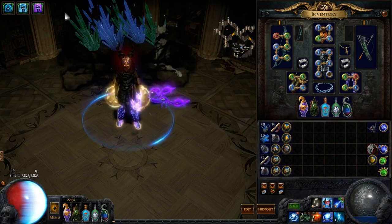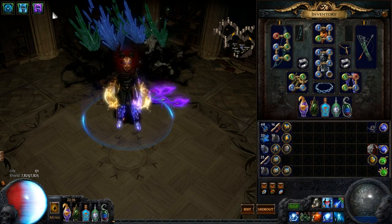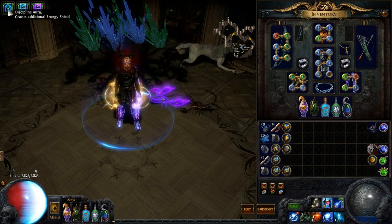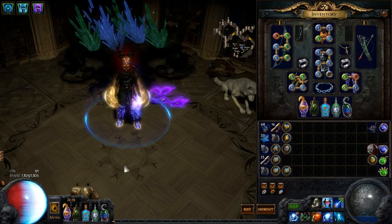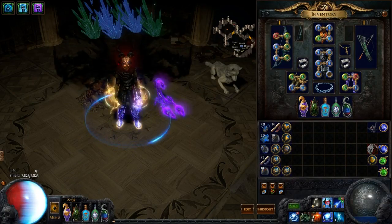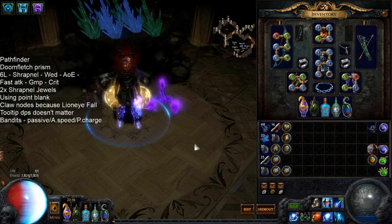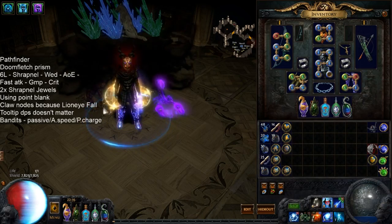We dropped Hatred to fit in Discipline instead, which isn't a big deal — Hatred is mostly there for aesthetics and cleaning up a few extra monsters. That's definitely another little downside from going CI as opposed to life. Overall CI is better though, I'd say, but I'll let you guys decide which one you want to do. The build guide link is right there if you want to follow the build. Thanks very much for watching — hope you enjoyed this character and I'll see you next time.